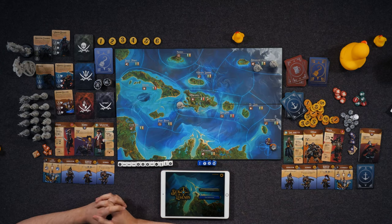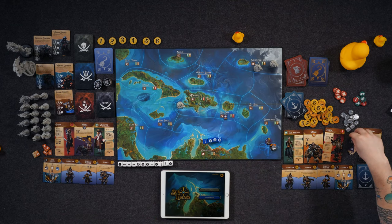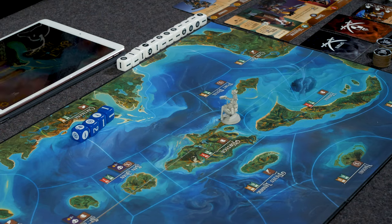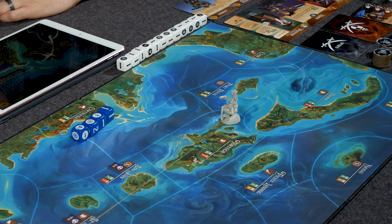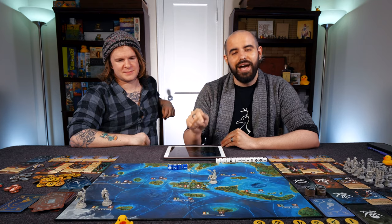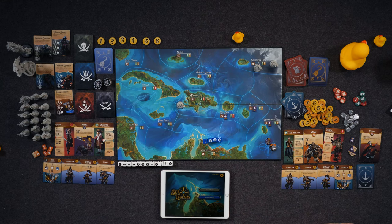The last port action is raiding. Every port has a raid value — you must meet or exceed it to conquer that port. If successful, you first look at the symbol next to the green banner: red gives you notoriety and gold gives you a gold bonus. Then you place one of your banners on that port. From that point, at the beginning of every round on your turn, you'll receive two coins in addition to whatever else you've accumulated. There's a big benefit to collecting ports and getting control of everything as fast as you can.